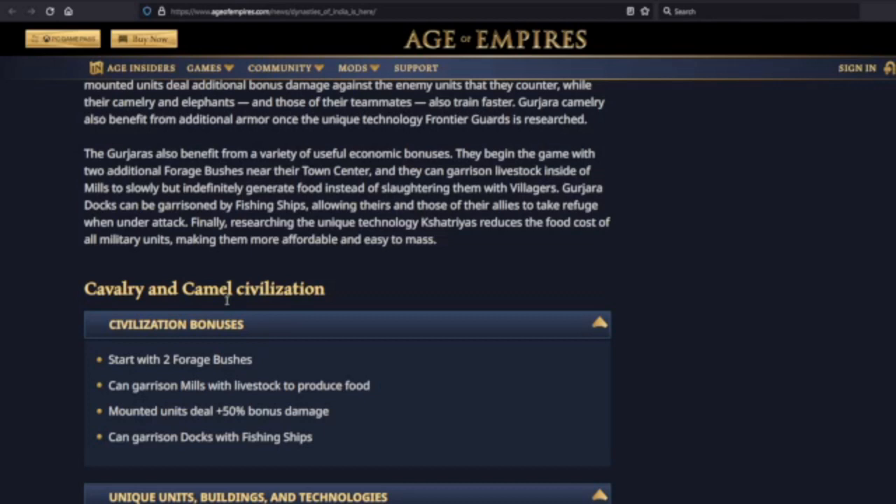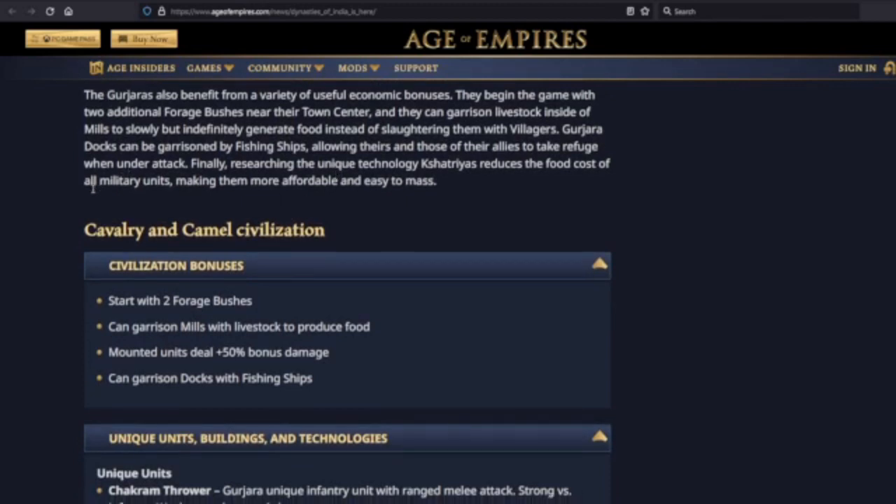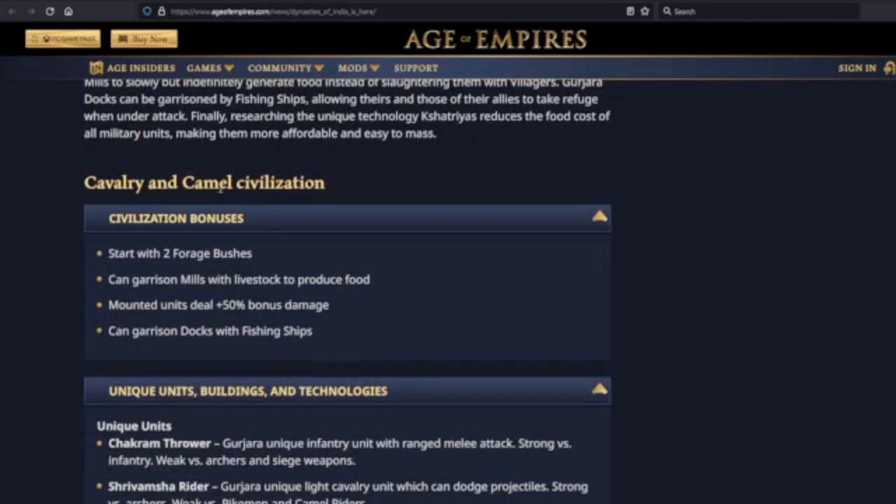The Gurjaras focus on cavalry and camelry. Their mounted units deal additional bonus damage against the enemy units that they counter, while their camelry and elephants — and those of their teammates — train faster. Gurjaras camelry also benefit from additional armor once the unique tech Frontier Guards is researched. They also benefit from a variety of useful economic bonuses, and researching the unique tech Kshatriyas reduces the food cost of all military units.